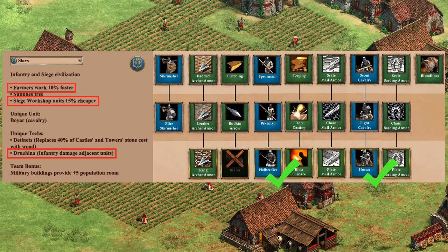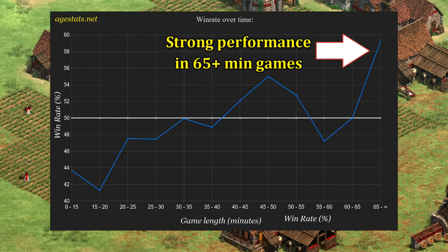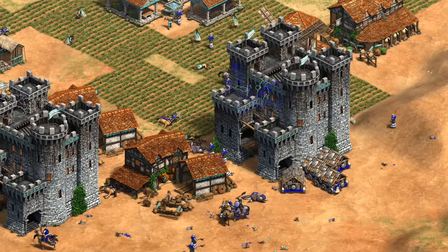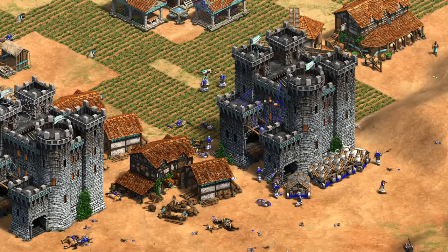Finally, let's look at their trash units — meaning units that don't cost any gold. Like I said, their Halberdiers and Hussars both end up being among the strongest in the game, and it's only really their Skirmishers that hold them back. I think of Slavs as a top-tier trash war civ, with their farm bonus and even discounted siege contributing to that as well. Stats suggest that in games lasting well over an hour they actually end up being quite good, and even affording the odd extra Onager here and there can do wonders against Skirmishers. For this category I'll give them an A-minus, held back mostly because of their underwhelming Skirmishers.